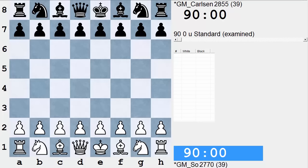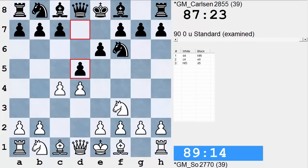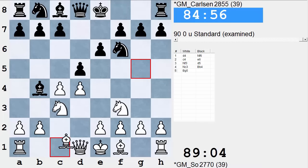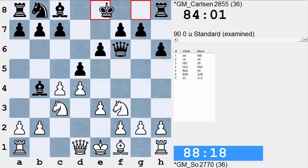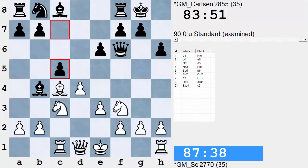Let's get started on the So vs. Carlsen game. So starts off with a very solid position. Carlsen tries to juice it up with his fianchetto and things. If White wanted to play some crazy line here, White probably could have. Wesley's playing very solidly, and so is Carlsen. C5 is a normal move for Black, preparing the Ponziani pawn.